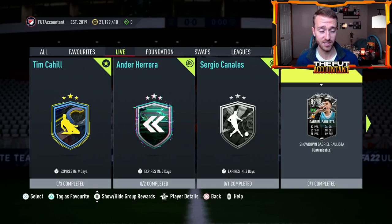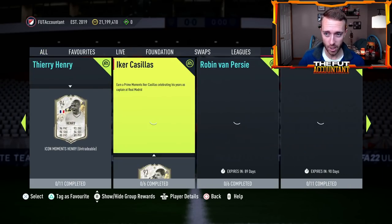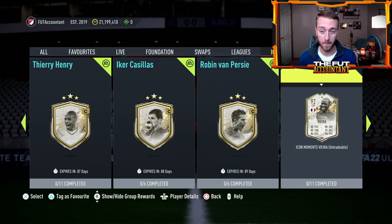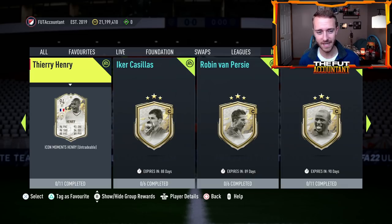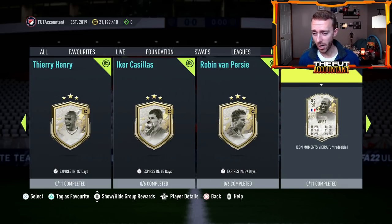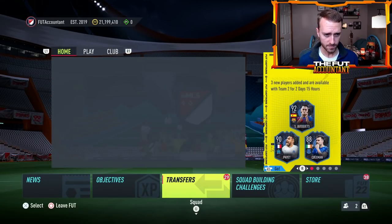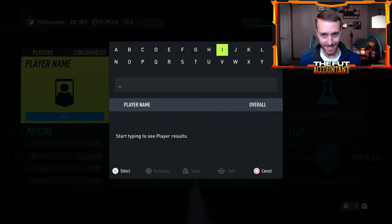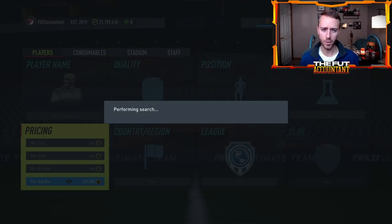Now speaking of SBC fodder and coin drain, let's talk about the market. Yesterday the biggest news was the Paddy Vieira SBC — one of the big boy moments. Thierry Henry was a big one, his card was like 2 million coins and the SBC was 1.5 mil. Vieira was released yesterday at about 1.7 to 1.8 million to complete, which is the exact same price as his card on the market. So you might ask — why is this good value?